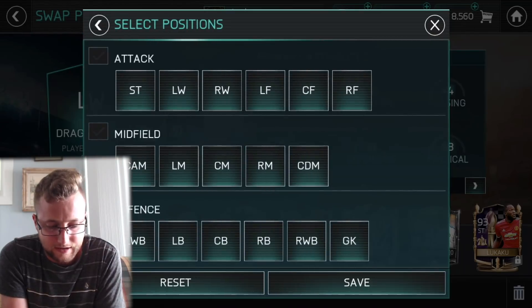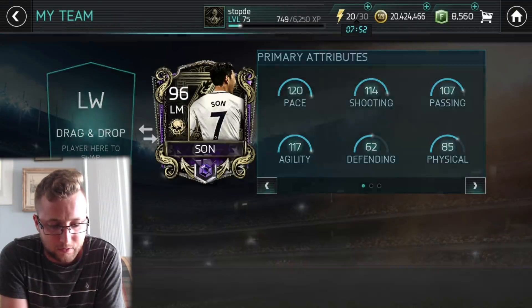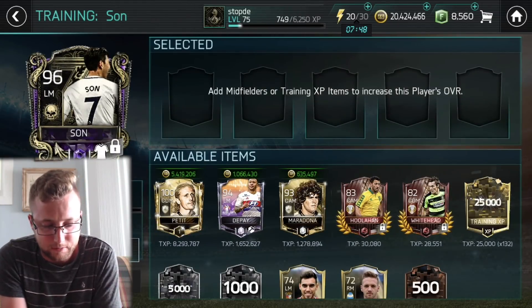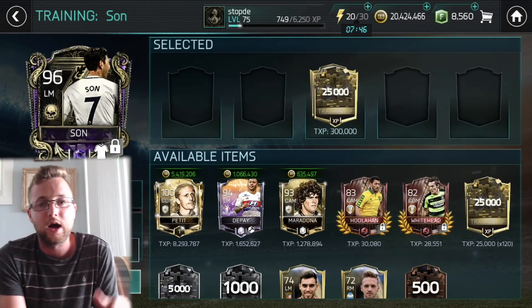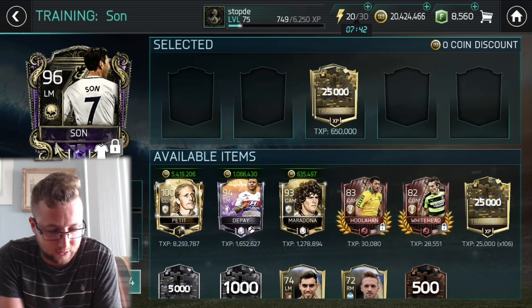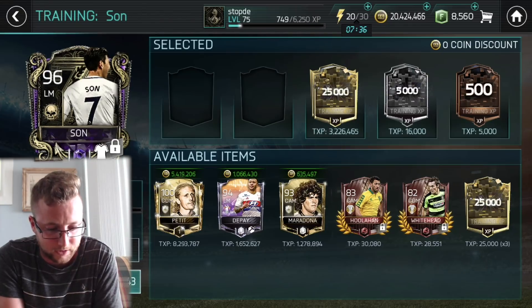We're going to put Sun as our left wing card, and also do a verse attack match to see how he does. So 96 overall Sun — we're going to put him up to 100 overall. 4 million coins to bring it up, but it's worth it. 100 overall Sun.